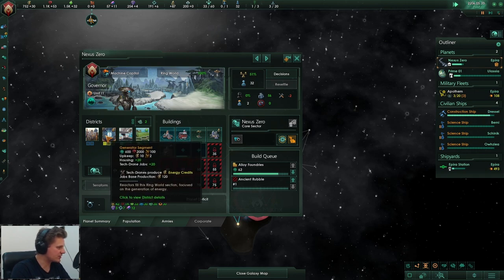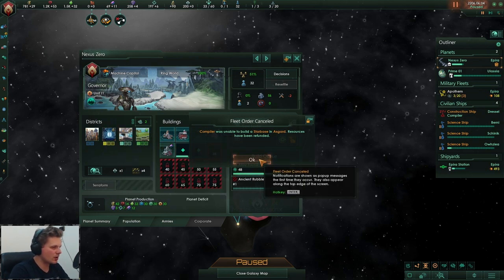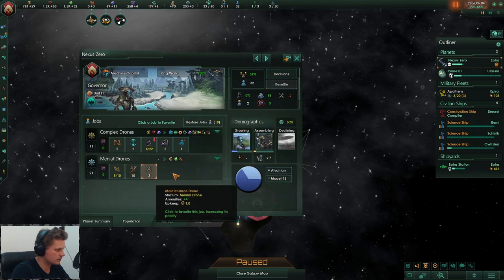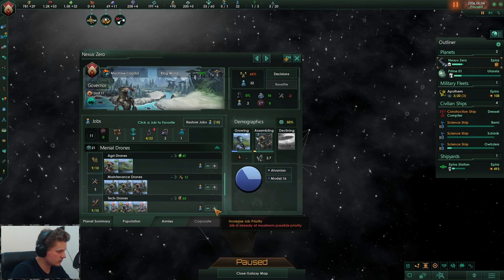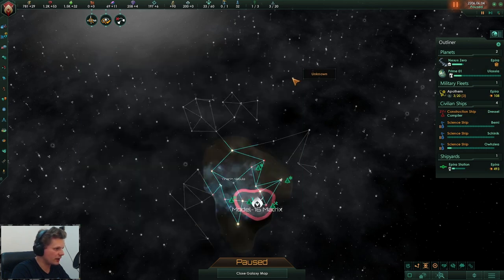I'm going to look into why this generator segment only did 10 jobs and not 20. Maybe if I lower this for a second — nothing happens. It's fine.